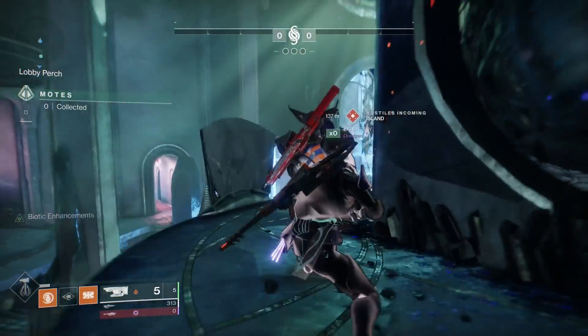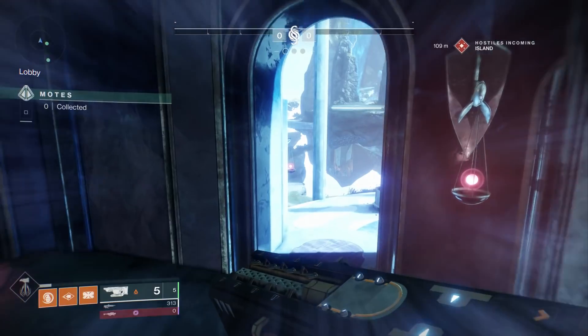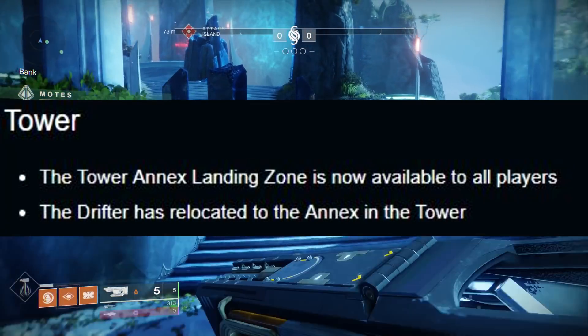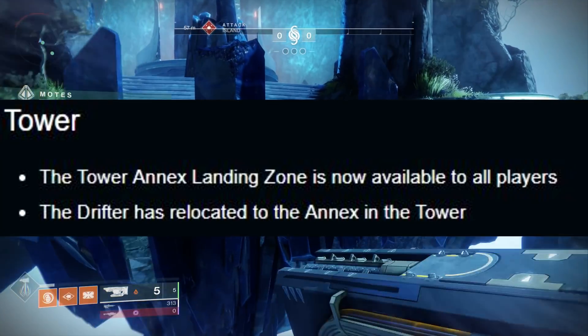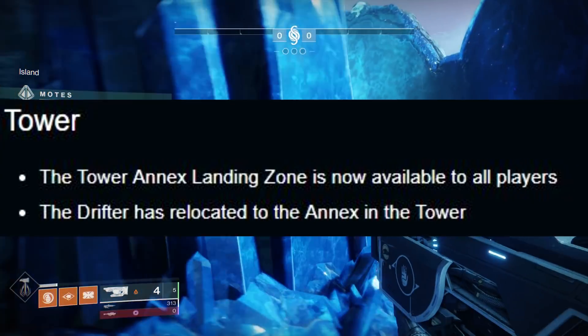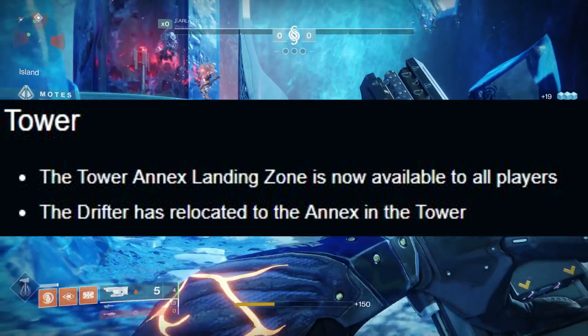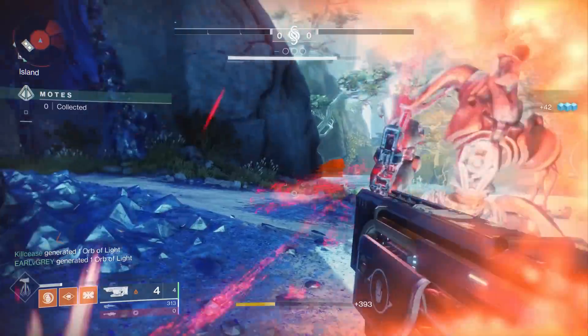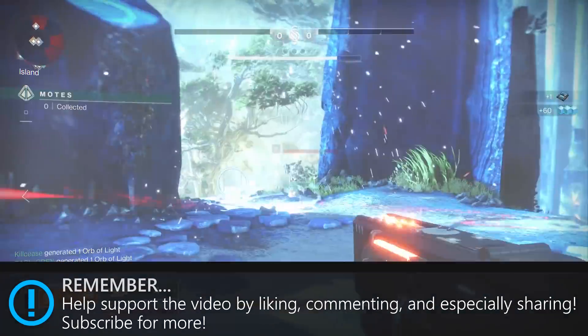In terms of overall changes that affect everyone: the Tower Annex landing zone is now available to all players, not just annual pass holders. The Drifter is actually relocating to the Annex in the Tower, so if you go to talk to the Drifter and he's not there, that's why. You're going to have to deal with him a lot more this season.